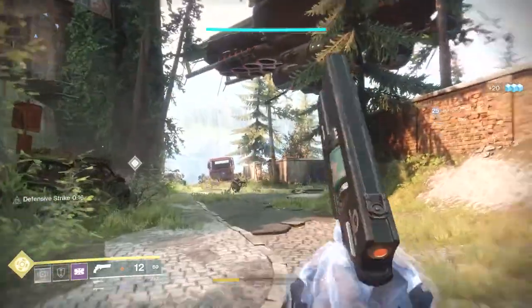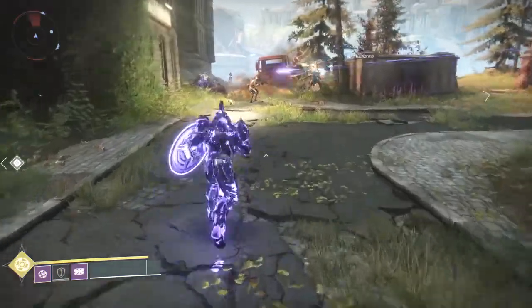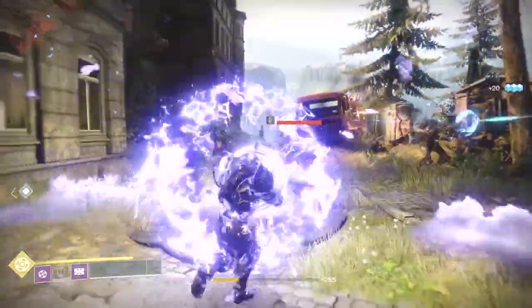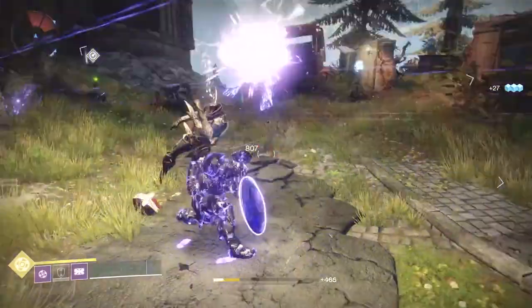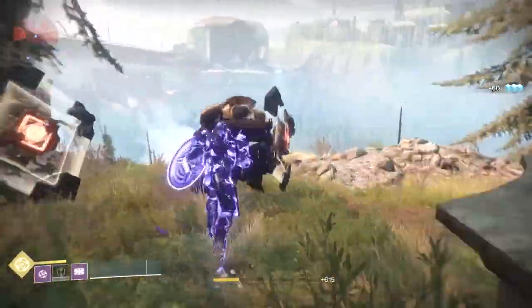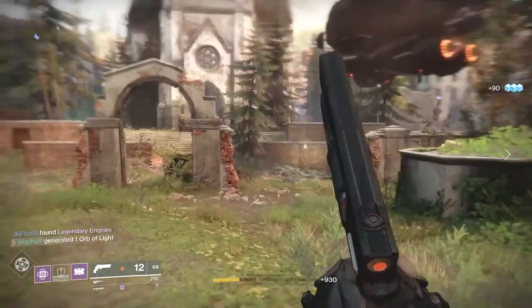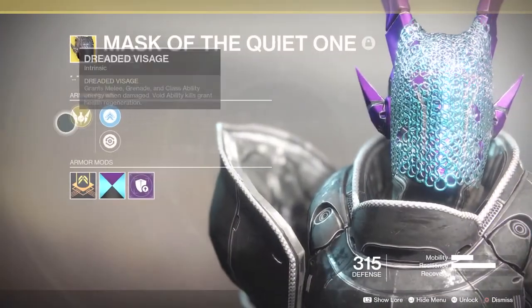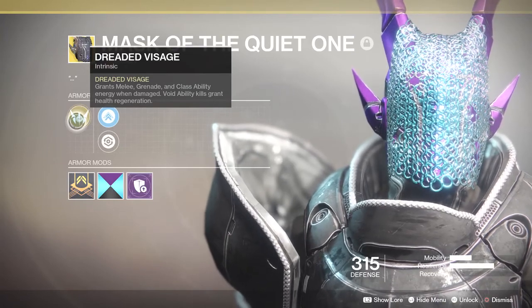This thing works exactly how it's supposed to, but let's talk about a little bit of a comparison. You've got three different exotics that are geared for the Sentinel Titan. Next up we're going to compare it with the other helmet you can use, and that is the Mask of the Quiet One. The Mask of the Quiet One has the exotic perk on it called Dreaded Visage — I think that's how it's pronounced.